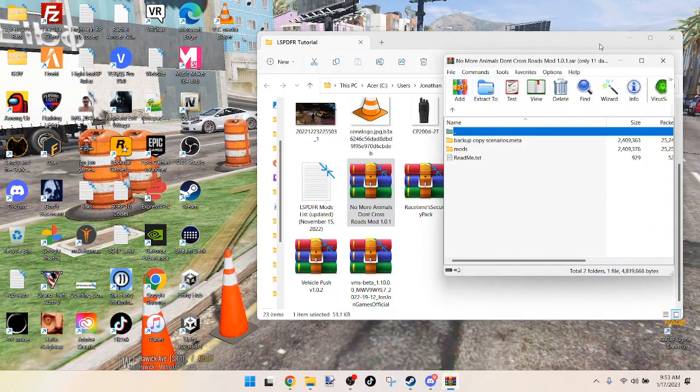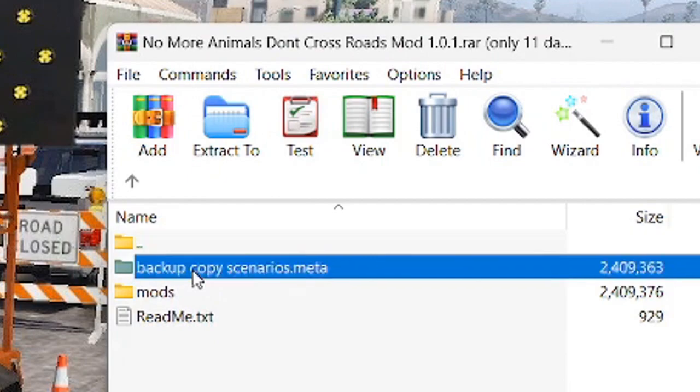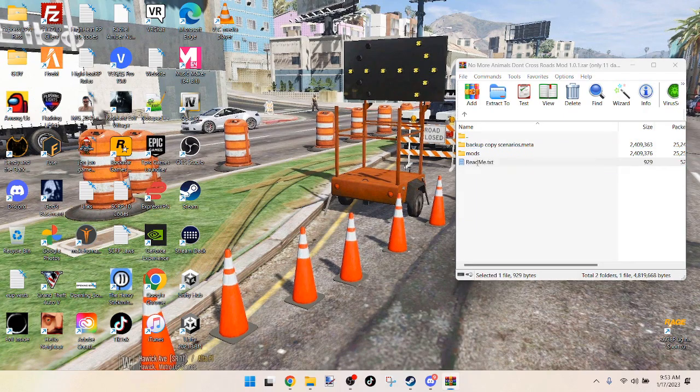Double-click the file. One thing about this file is it gives you a backup copy of the scenarios.meta file. Open up the text file to review it.